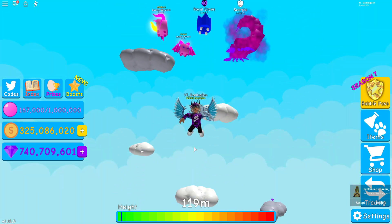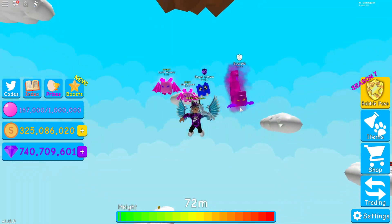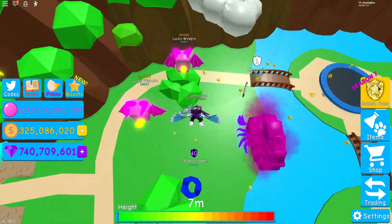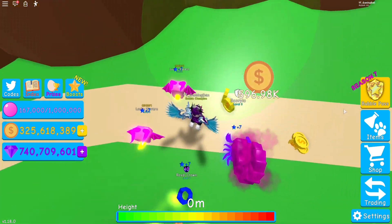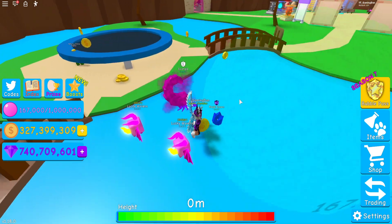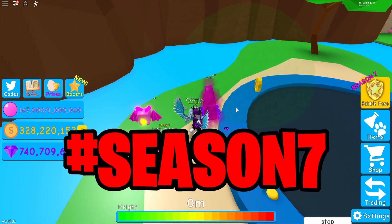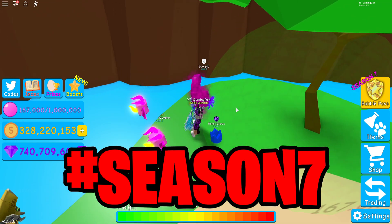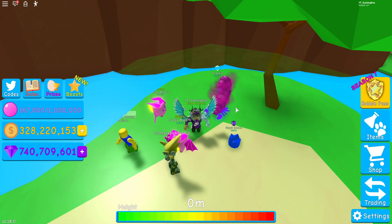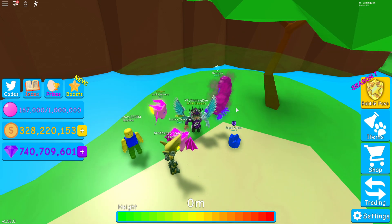We've got a lot of codes to show you in this video, so you definitely will not want to miss out. But before I get to the codes, I'm going to be giving away a Season 7 Boba Pass. If you want to enter, go down below, like this video, subscribe, go to the description and join my Roblox group — because if not, I won't be able to give you the Robux. Once you've done that, make sure to comment #Season7 in the comment section with your Roblox username, because if you don't put your Roblox name, I won't know what your account is.